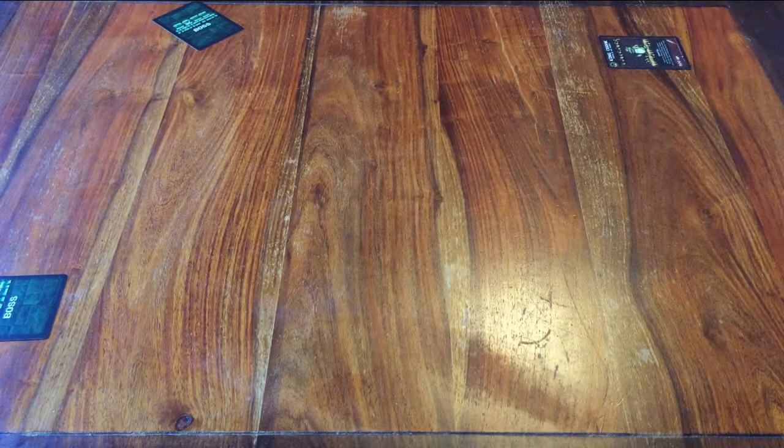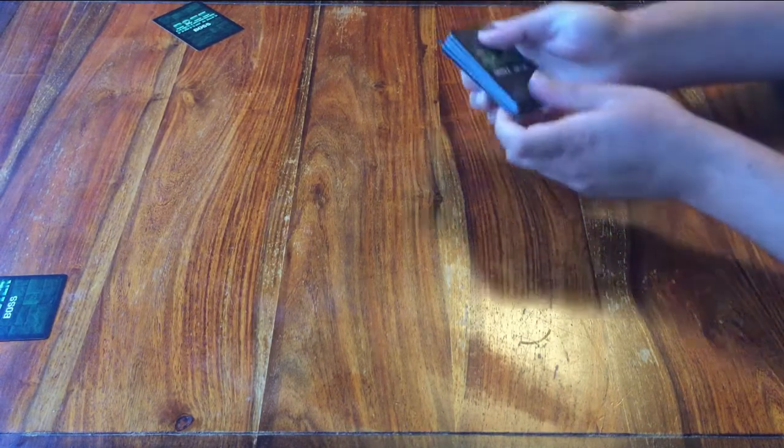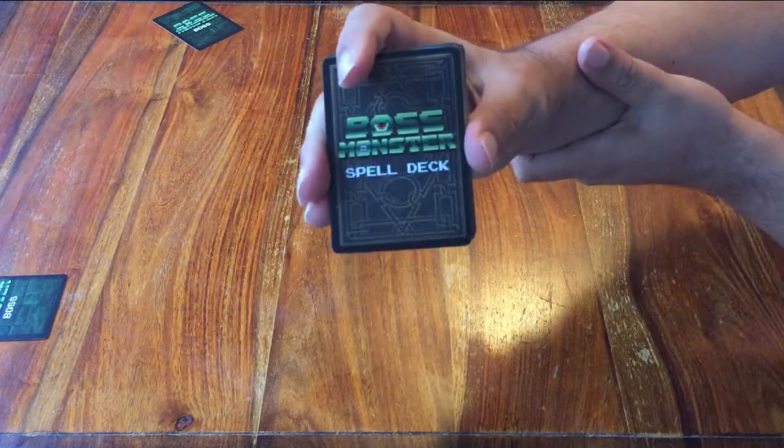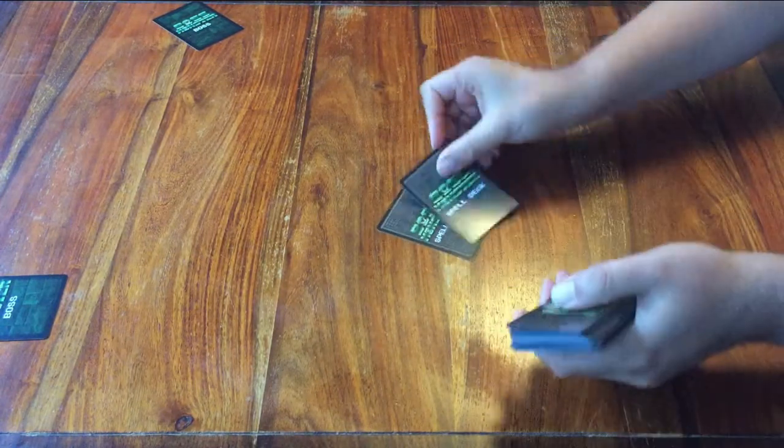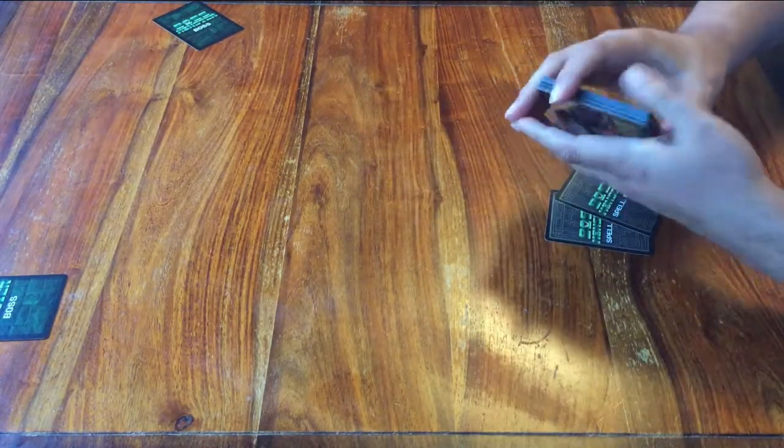The next deck of cards says Spells. Shuffle it and deal two cards face down to each player. The rest of the deck can stay face down near the middle of the table.